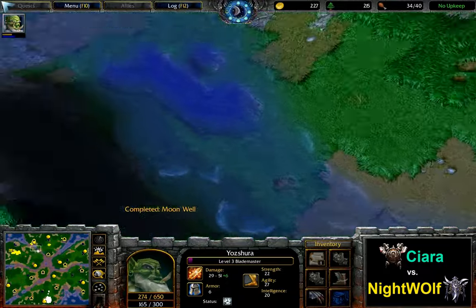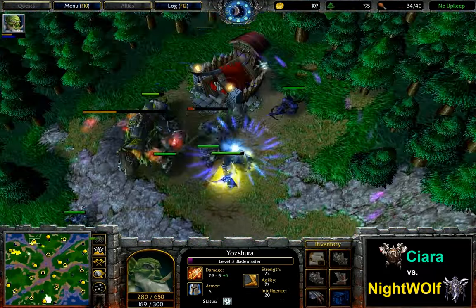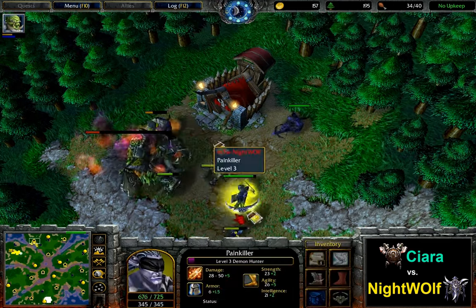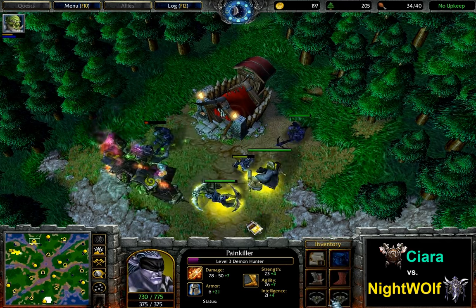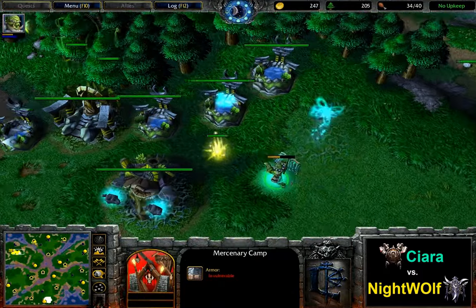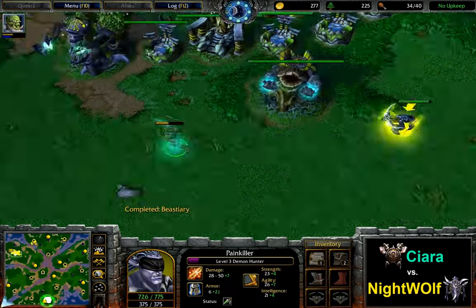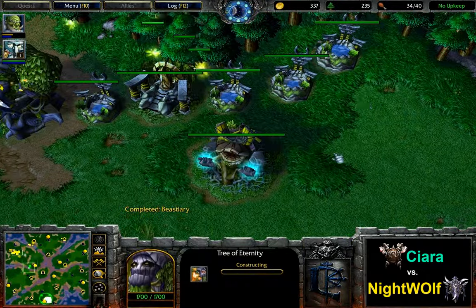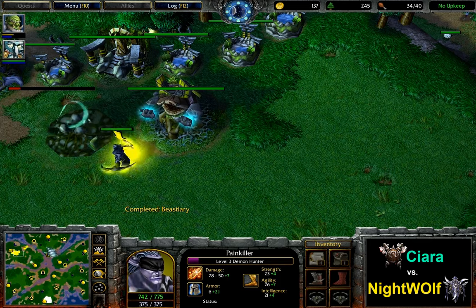The Blademaster is there but he's not scouting the Goblin Merchant — that could have been quite big. He could have tried to steal here, but Nightwolf is playing it safe, going for the Dust of Appearance. And picking up the Circlet of Nobility. The Ancient of War has fallen — he doesn't really need it anymore, but still not really a mistake. The Demon Hunter has been staffed home — Blademaster was able to cancel one of the Ancients of Wind. Another charge of Dust used here.